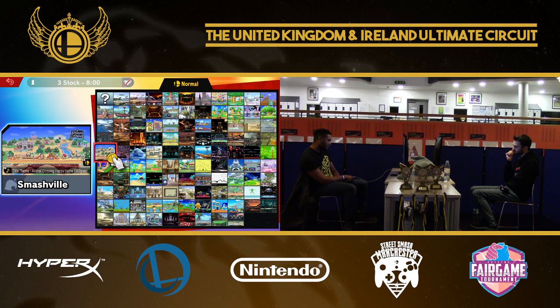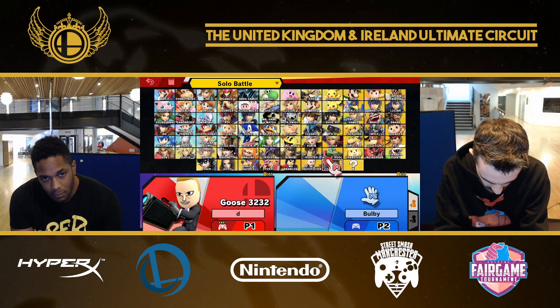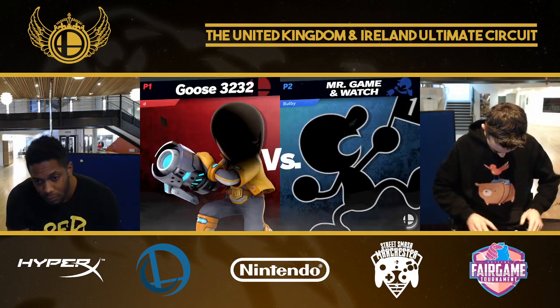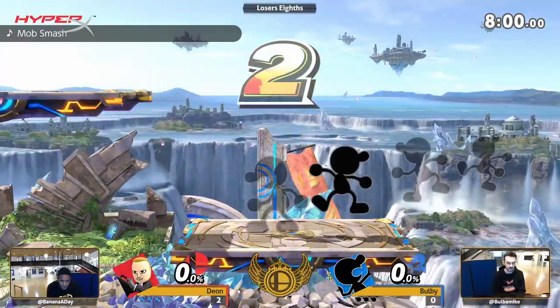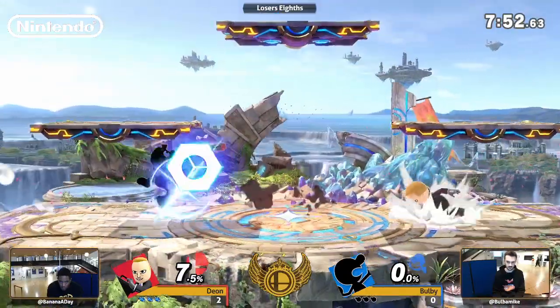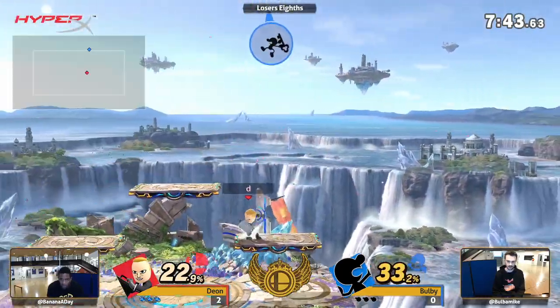Dion — everyone knows he's really good, but he never really does too amazing at big events. He had his run at Syndicate where he beat Mr. R, but then lost to a couple of other very strong European players. He placed around 65th, which is good, but compared to the calibre of some of the players we've got right here... He's not had the best UK showings, but he is really strong. Right now, Bulby is looking a little bit lost, collecting his thoughts on how he's going to counter this Gunner. It's interesting that although you think bucket is a big factor, it's not doing that much damage and it's taking a long time to build up — landing maybe two or three buckets per game doing 20% and not killing. It's only really the bucketed stealth bomb that's a scary bucket.